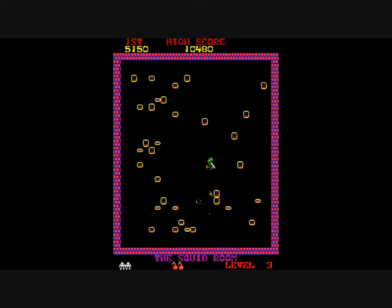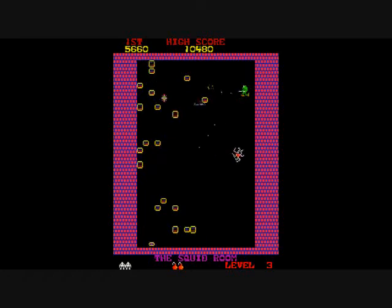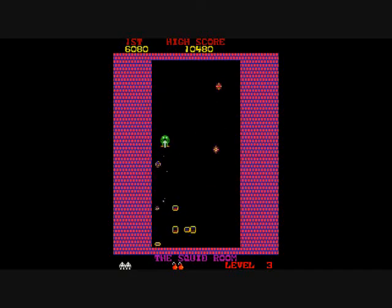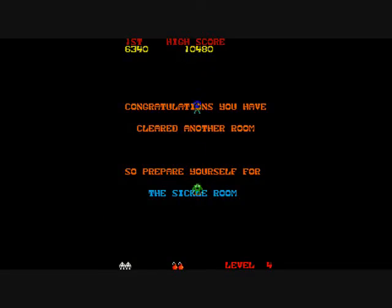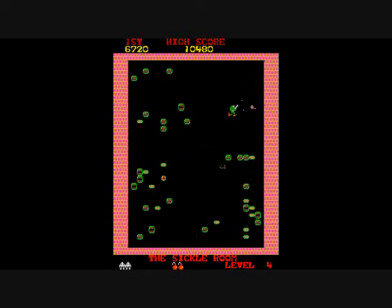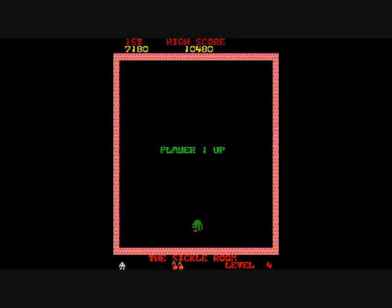This was a bonus round — you collect the numbers, and they represent 100 points times the number. And this is the squid room. The squids will stop, and they will be invulnerable to your fire when they stop. That bonus room also has bombs that you can collect — spare bombs. And now we go to the sickle room. Contact with any of the stationary enemies is deadly. The sickles kind of move in an odd pattern; they kind of pursue you. I got killed.